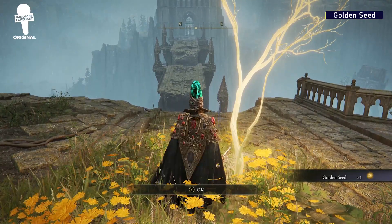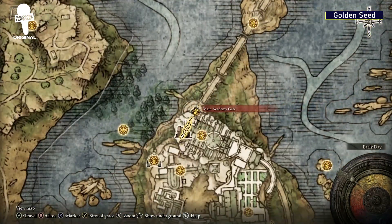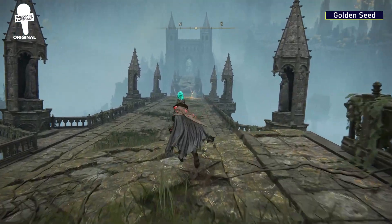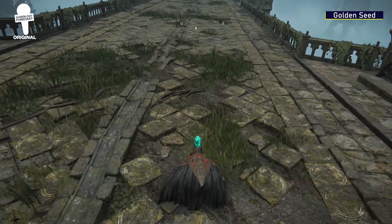Golden Seed. If you're at the main Academy Gate Grace, head northeast across the bridge. At the end of the bridge will be one of those sweet golden seeds for you to upgrade your flask with.